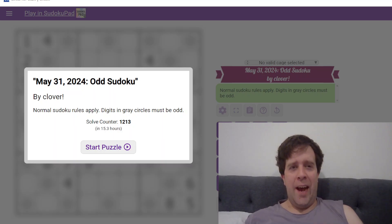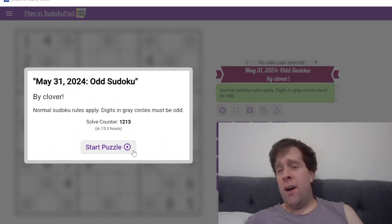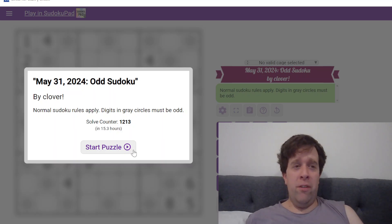Hello, welcome back to another GAS walkthrough. Today we're looking at May 31st, 2024's Odd Sudoku by Clover. Clover's one of our setters here at GAS HQ, so am I. My name is Bill Murphy. We are also occasionally joined by Philip Newman.